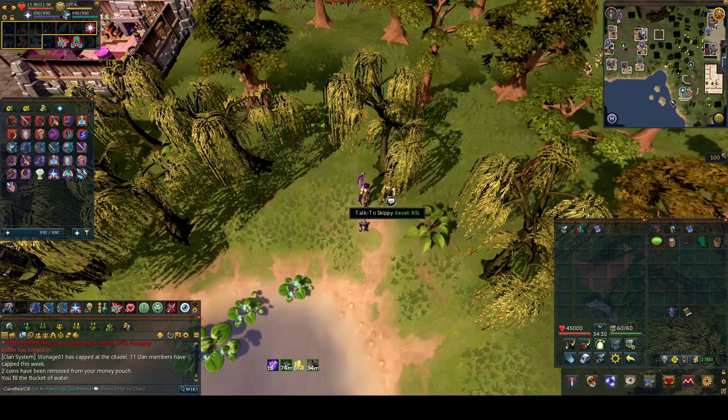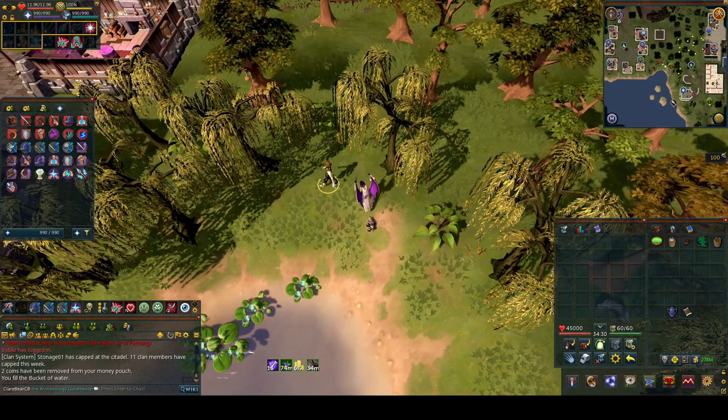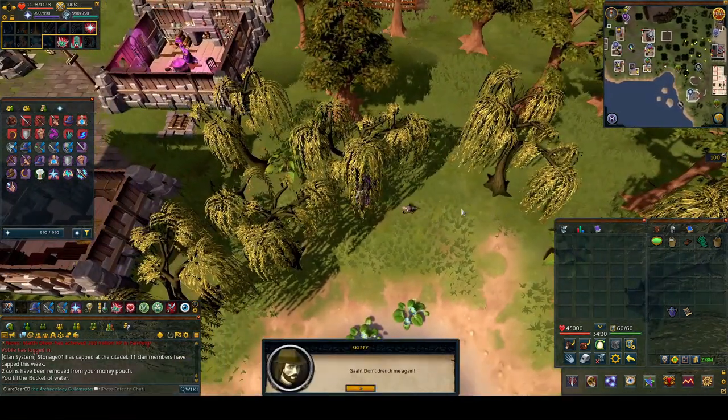He'll ask you for some nettle tea, so go ahead and speak to him again with the nettle tea in your inventory. If you haven't made it, just put nettles into a bowl of water and cook it.